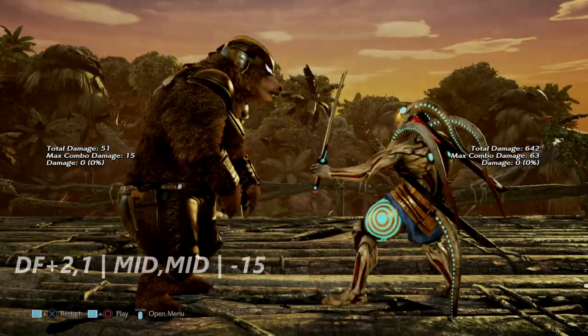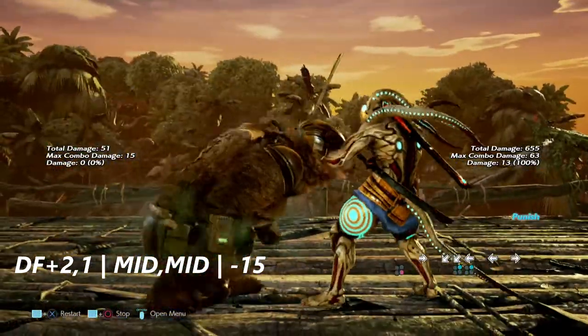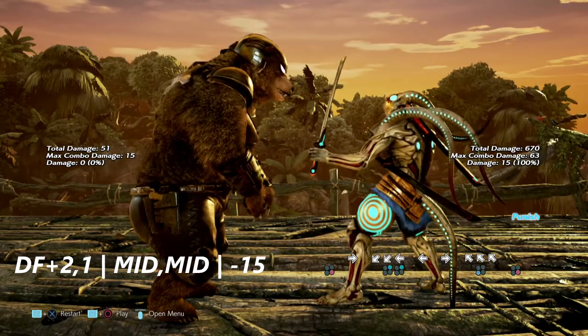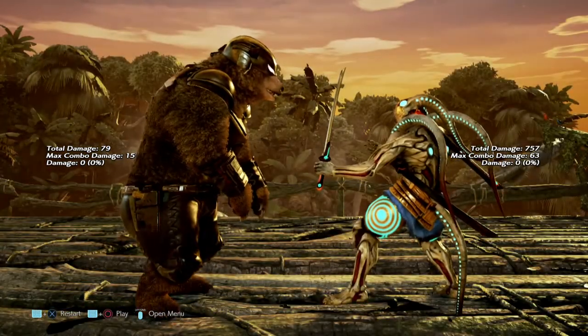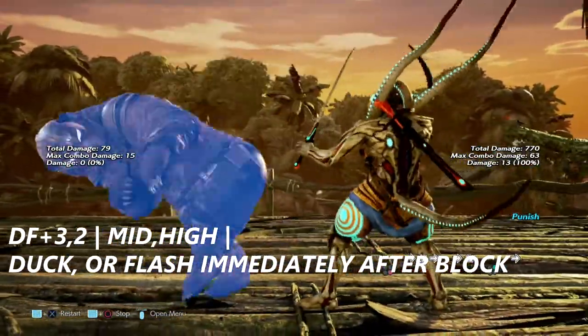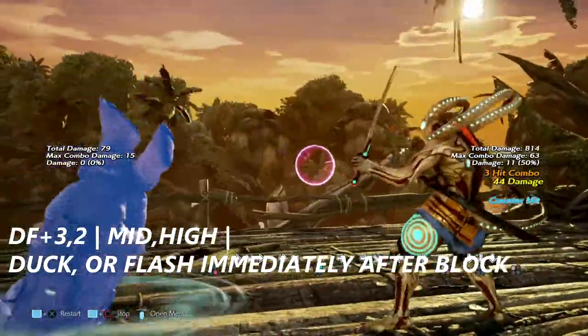Up next is down forward 2, 1, which is the bear's primary launcher. It is negative 15 on block — you can get a down forward 2 or a hop knee from it. The string down forward 2, 2 is a mid-high string. You can duck it, or if you flash immediately after the mid, you can get a counter hit flash.